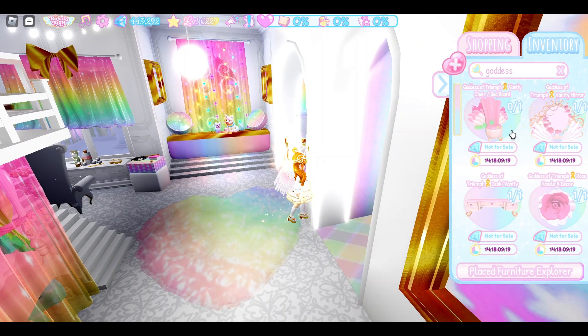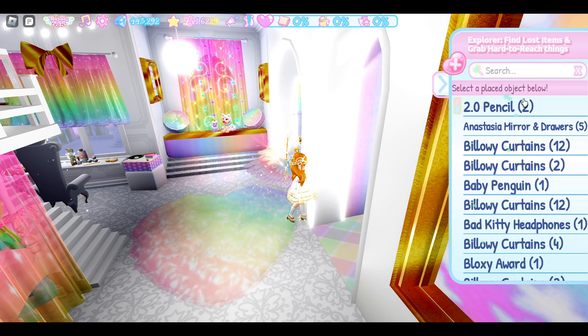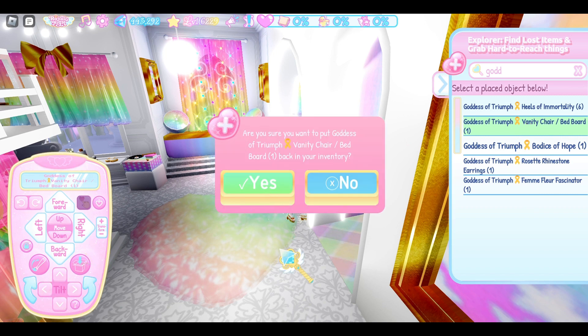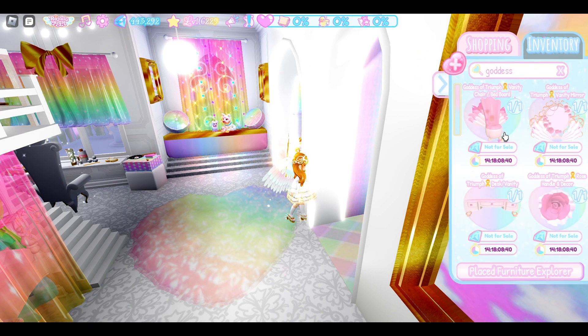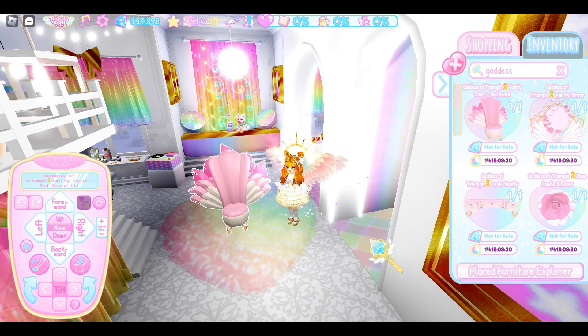So let's put that back. And finally we're gonna look at the chair, which for some reason is in the void. Just in case you're wondering how to get things back from the void — I may do a separate short video on this — you open up the place furniture explorer, search for what you're looking for, find it, click on it, and then click the 'place back in inventory' button on your remote. Then you've got it back. It's actually pretty easy, and I'm glad they implemented it in the game because it's very easy to accidentally put things through a wall or underground and not be able to get them back. So it's quite helpful.